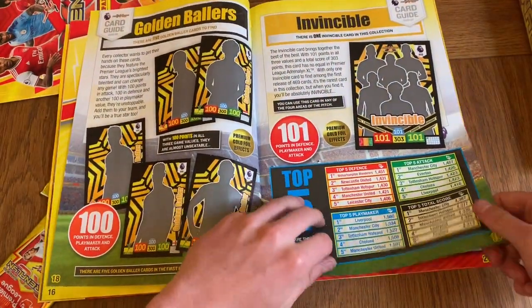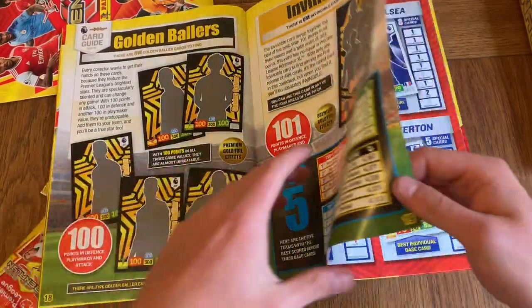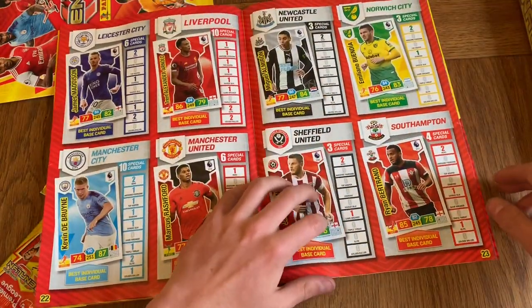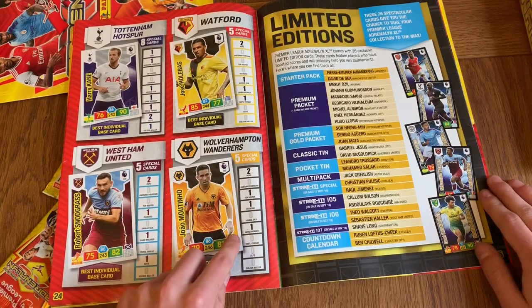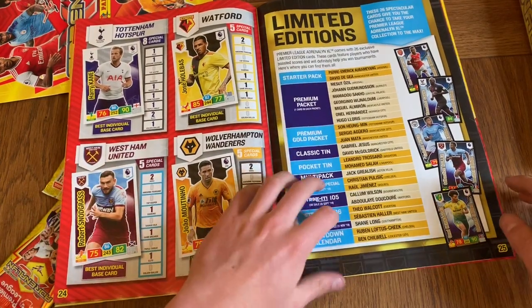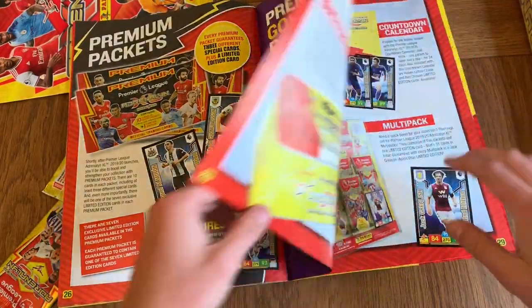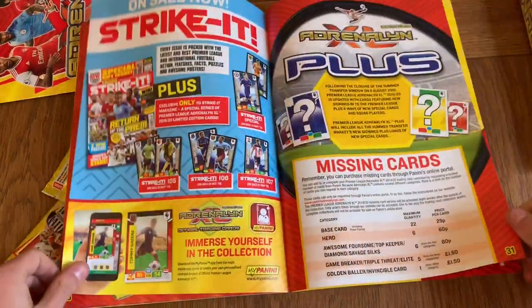We've got the Invincibles and premium gold foil effects on the Golden Ballers — I was lucky enough to get two. We've got the cards from every pack. For example, Wolves got two heroes and one game breaker. West Ham got two heroes, one diamond, one game breaker, one elite. We've got premium gold packets, premium packets, and all the rest of the merchandise that Panini are making.